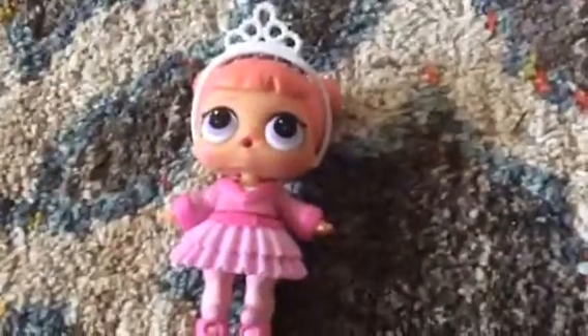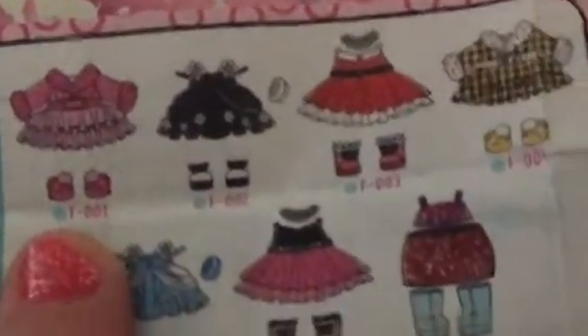I'll show you guys the jelly that it came with. So, here's the collector's deck with the Fashion Crush. Here's all the outfits that you can get. Our outfits actually came from the Glam Club. So there's the Glam Club. I got number F-001, so I got the first one in the collection, and Glamine got F-004. I'll show you guys the outfits I think they belong to.